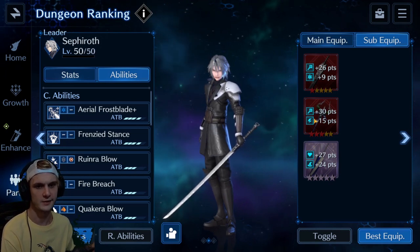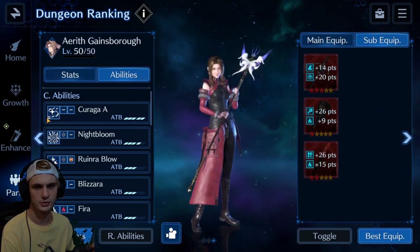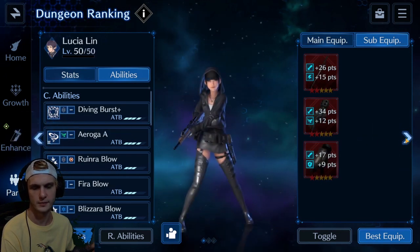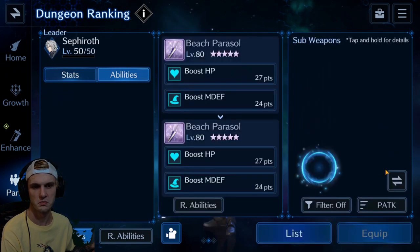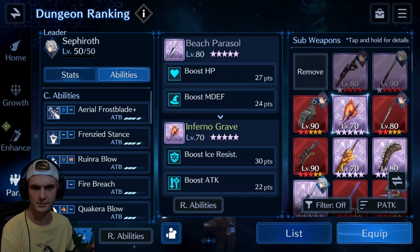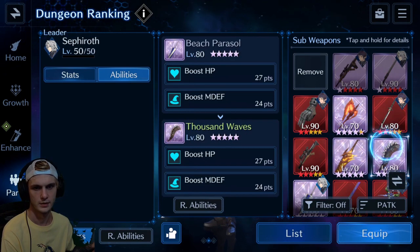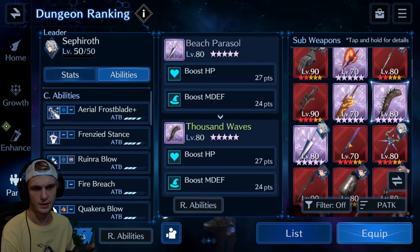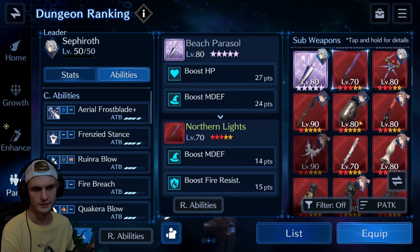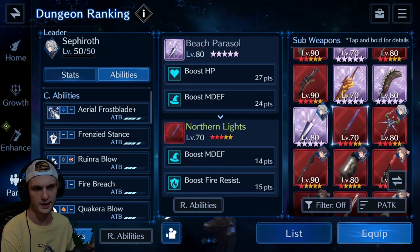Sephiroth — as much magic attack as you can, but you also don't want him to die. So I threw a little defense on him. I might be able to remove that for something else. I feel like I've probably been through this already and just decided that was his best option. He's not going to need Ice Resistance, but then again, maybe...